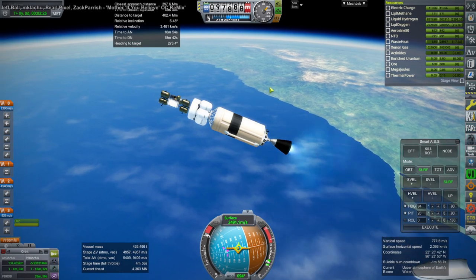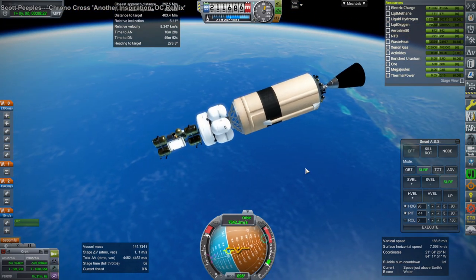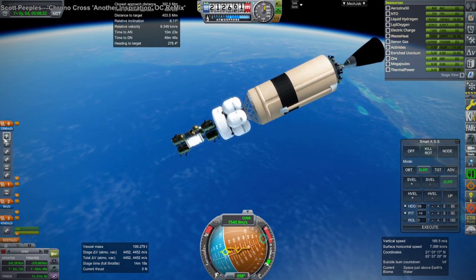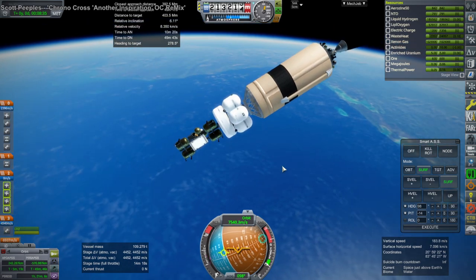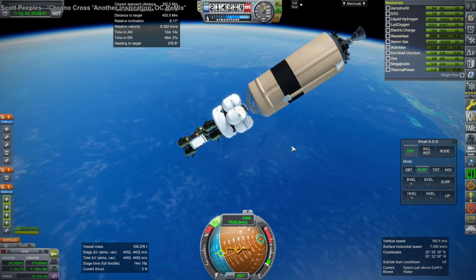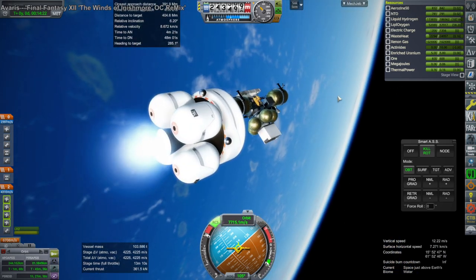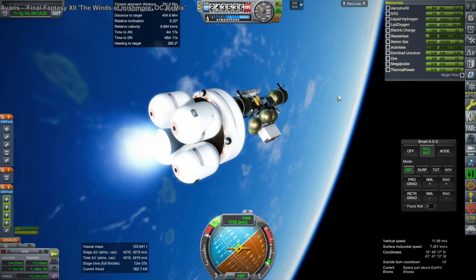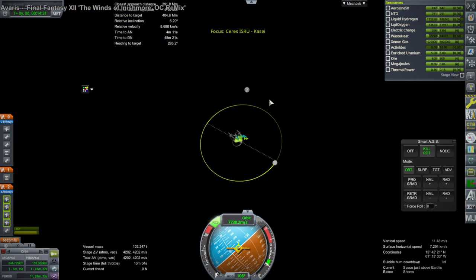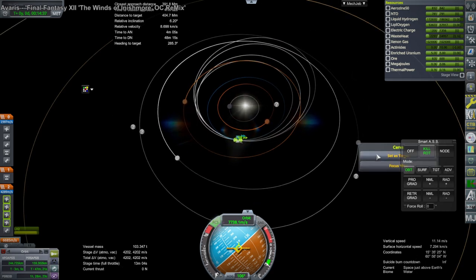Stage separation complete — keeping RCS thrusters. Not quite as efficient an arrival in orbit as I'd have liked, but we are getting to orbit. We'll sort out our transfer and then finally we'll be done with the Series mission one way or another for a while — until they get there. I really like this transfer window to Series because it's at the ascending node, which makes it convenient.